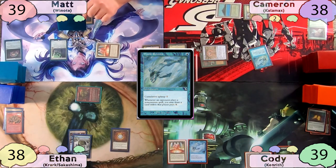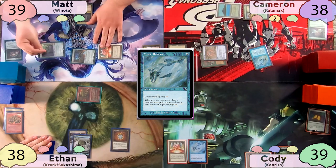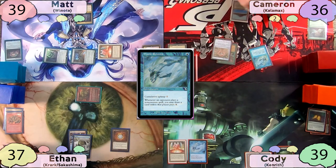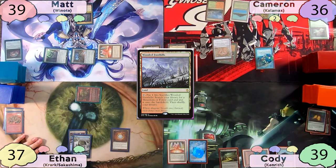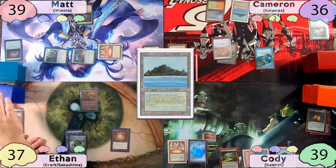Without his Jeweled Lotus, Matt doesn't have much to do other than move to combat. He swings Hope of Ghirapur at Ethan and his Phyrexian Revoker at Cameron; they both take the damage. Cameron starts his turn by paying his Remora tax, plays a Wooded Foothills, then ultimately decides to just pass. Cody also pays his fish tax, plays a Tropical Island, and passes as well.